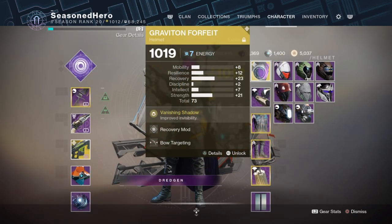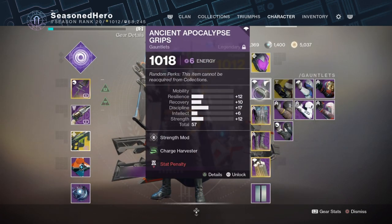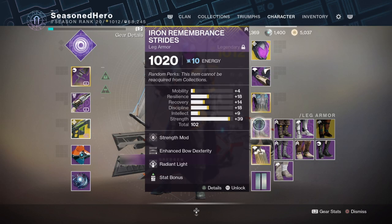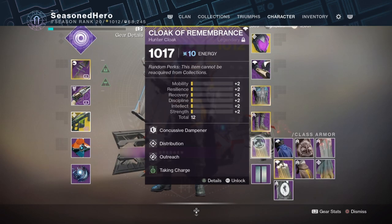For mods, the setup I run is: Head — recovery and Bow Targeting mod. Arms — strength and Charge Harvester mod. Chest — recovery and High Energy Fire mod. Legs — strength, Enhanced Bow Dexterity, and Radiant Light mod. Cloak — Concussive Dampener, Distribution, Outreach, and Taking Charge mod.